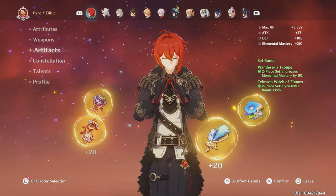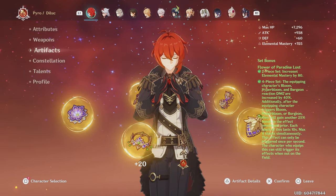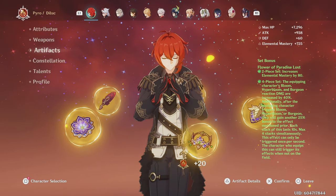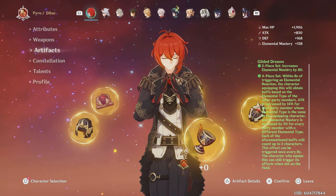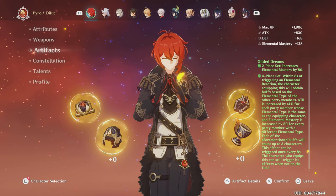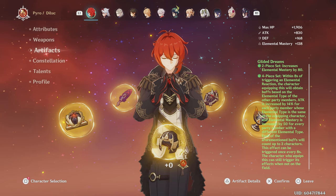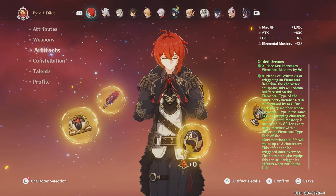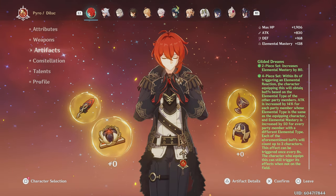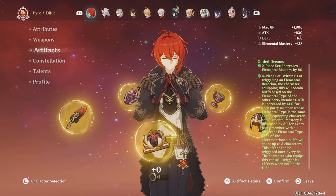For the Burgeon build, the best set is four Flower of Paradise Lost. This set deals the most damage as it grants EM while also greatly increasing the damage of Dendro reactions. After this set comes four Gilded Dreams, which grants EM based on how many characters on your team are of a different element. To deal the most damage, you don't want to use any Pyro characters. With a full EM bonus, four Gilded Dreams comes very close to four Flower of Paradise Lost, so there's not much reason to farm for it if you already have a good Gilded Dreams set.